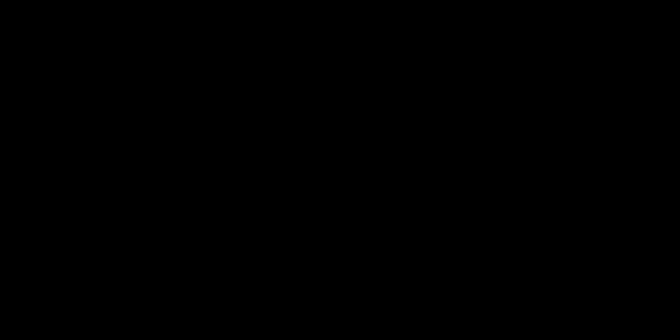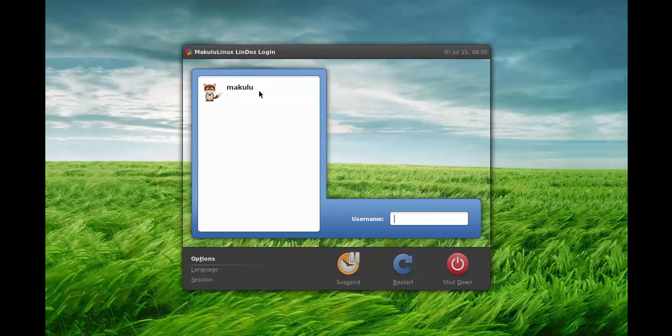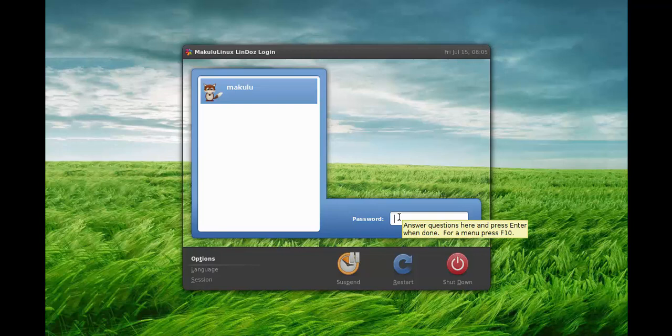The login screen uses the MDM theme manager — a modified version of one of the default MDM themes, with added transparency and a new background — giving a fairly decent-looking login manager.